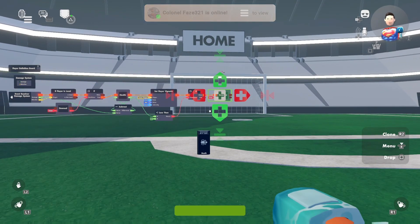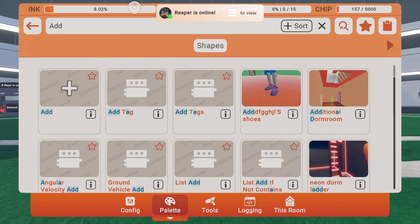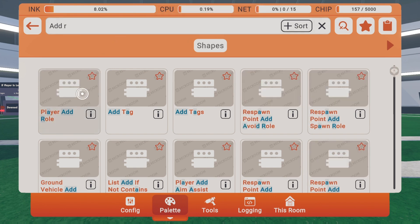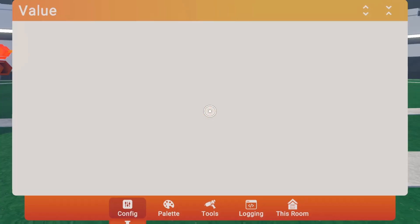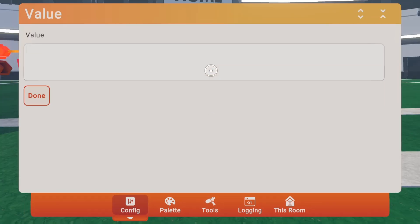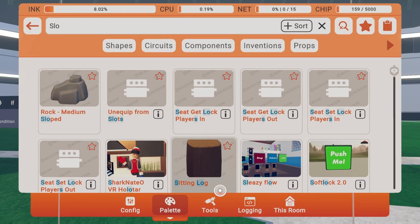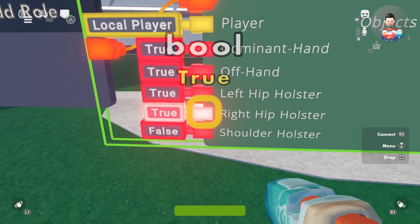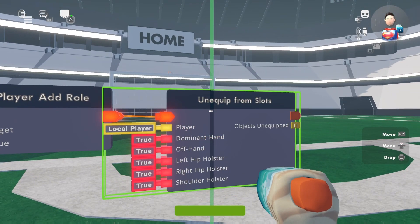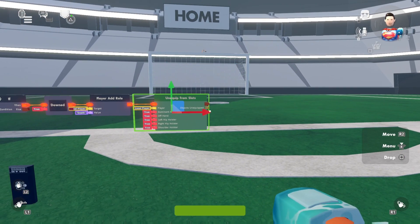Next, add a 'add role player' chip and add the death role — that's the one that prevents you from moving or picking up anything, named 'death.' Then add an 'unequip from slots' chip to drop stuff from your inventory. Set the slots you're using to true; if you're not using holsters keep them false — no need to waste extra CPU heat.